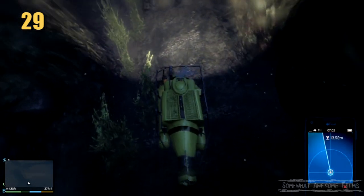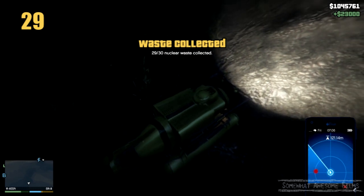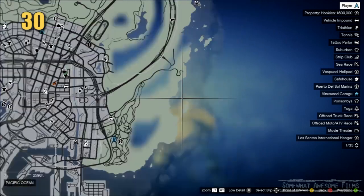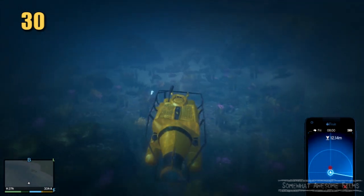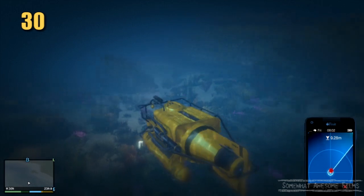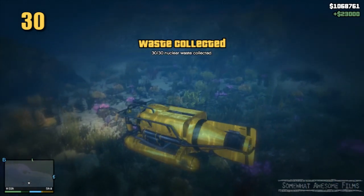We get an achievement as well. Achievements are nice, I think — if that's the kind of person you are and they mean something to you, then that's good. Let's get one. Number 30, all the way up here — or down here — depends what way you're looking at it really. Number 30, it's not too deep, just on the surface really, just barely under the water. You could probably dive and get this one. Now we're going to pick it up. Cruise on down — that's 30.